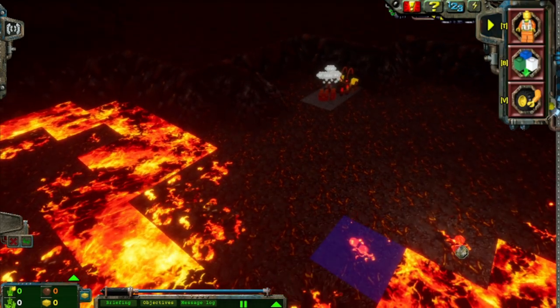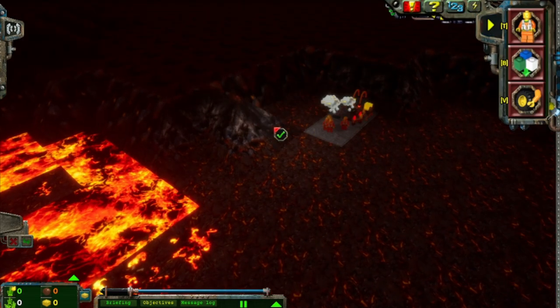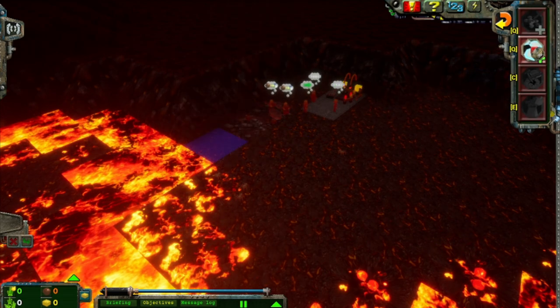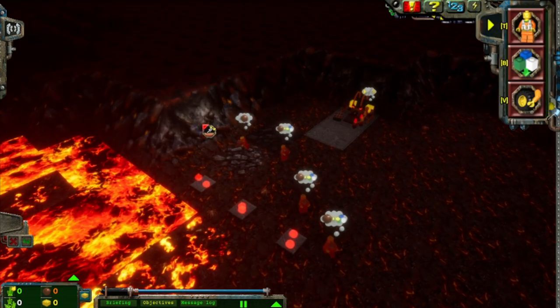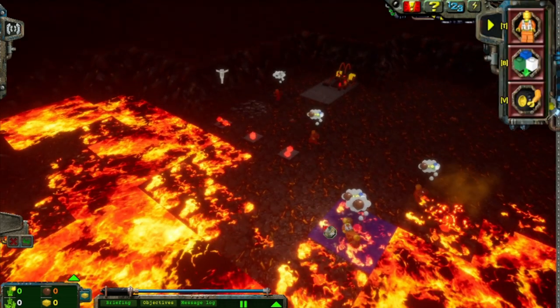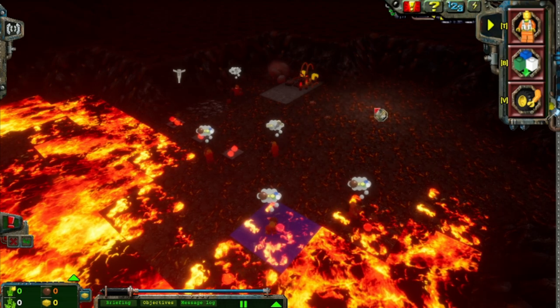We're actually going to need some ore to repair the erosion, so let's not do that. Instead, let's build some power path around here. That seems like a very good idea. Can I not cancel clearing the erosion? Guess not.